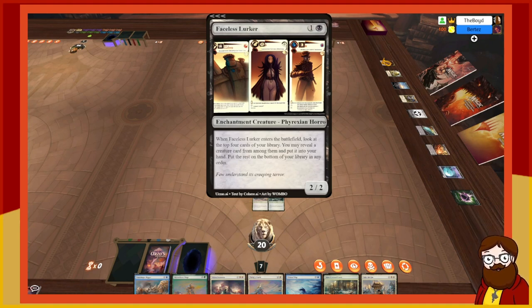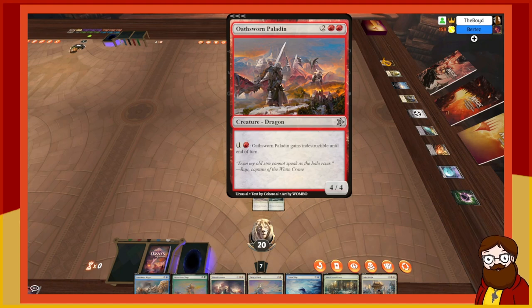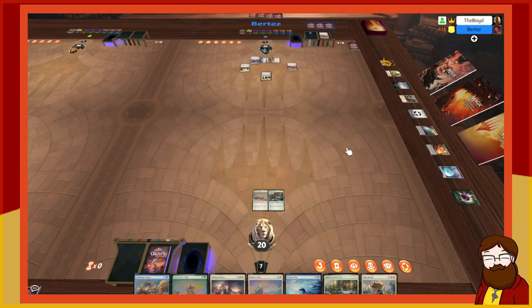Faceless Lurker is a two-mana 2/2: when it enters the battlefield you look at the top four cards of your library, may reveal a creature from among them and put it into your hand, put the rest on the bottom in any order. I find Oathsworn Paladin — the four-mana 4/4 that can make itself indestructible — also a dragon if you care about that.